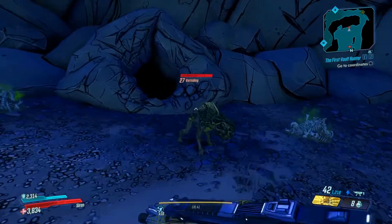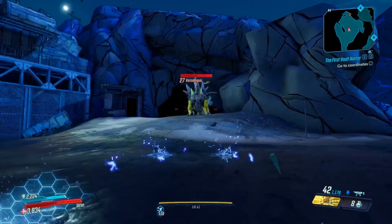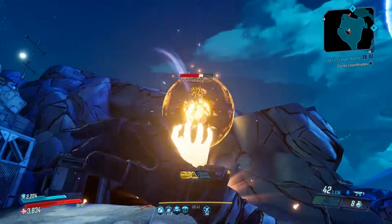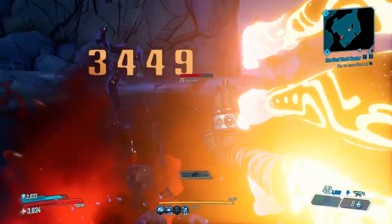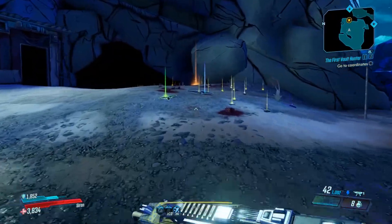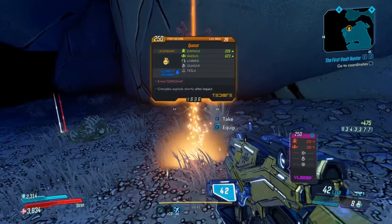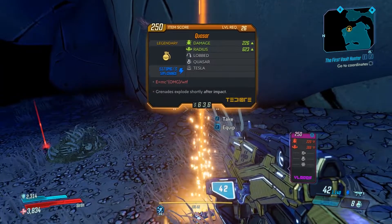Hello everybody! Welcome back to another legendary item guide here on Borderlands 3. Today I'm going to be showing you guys how I got the returning favourite grenade mod from Borderlands 2, the Quasar. It's also featured in the pre-sequel and it is back in Borderlands 3. I got this as a random world drop — I managed to get it in the Splinterlands from the little mini-boss behind Mar and Pa's house called Vermilingua.